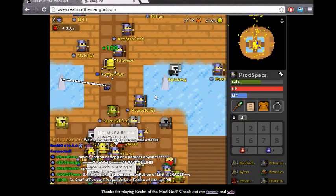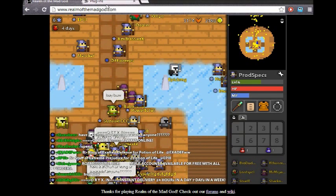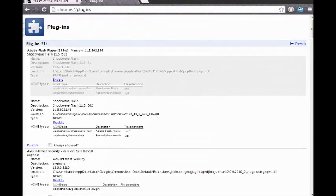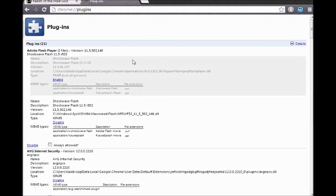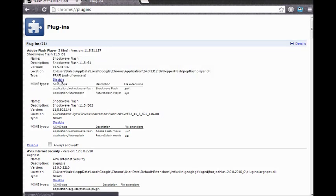The first thing you want to do, if you're playing on Google Chrome, type this into your address bar — type in that Chrome URL. It'll bring you to this right here, and this is what it'll look like. Then right there there's a little button that says 'Details' — just click on that and it'll pop up like this.